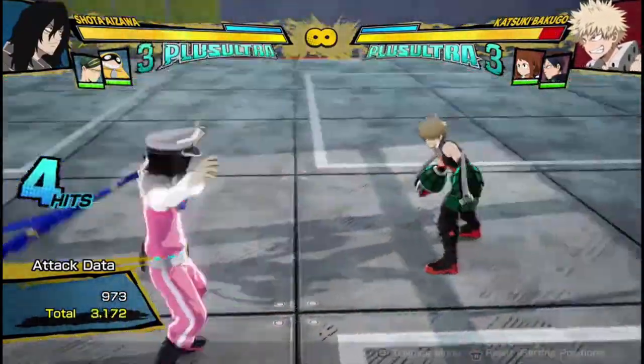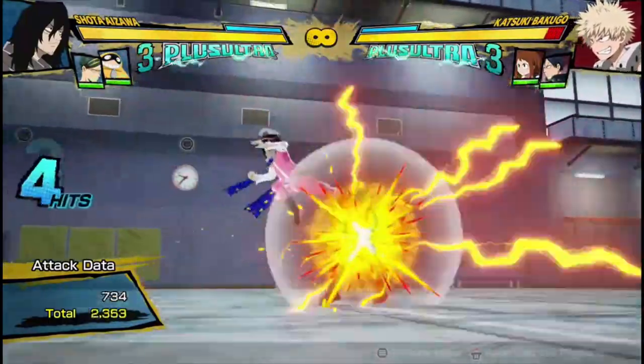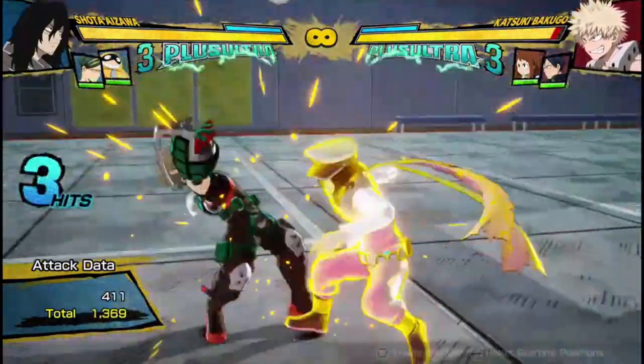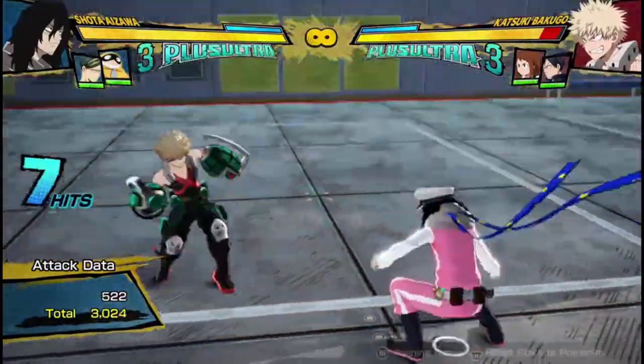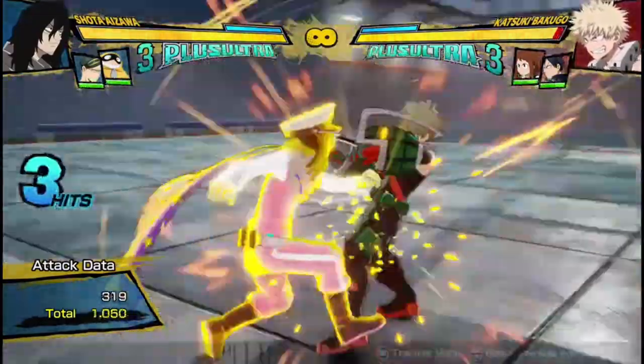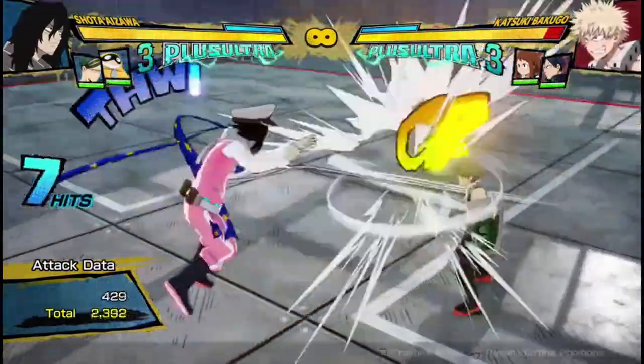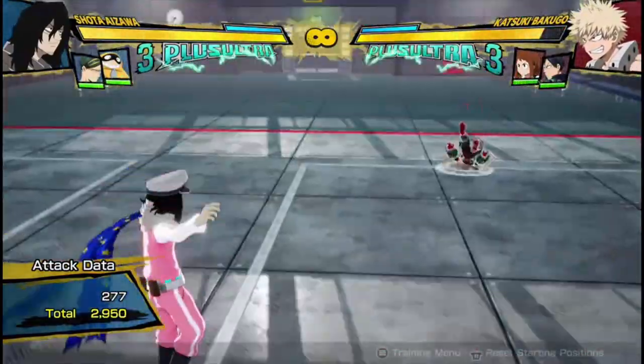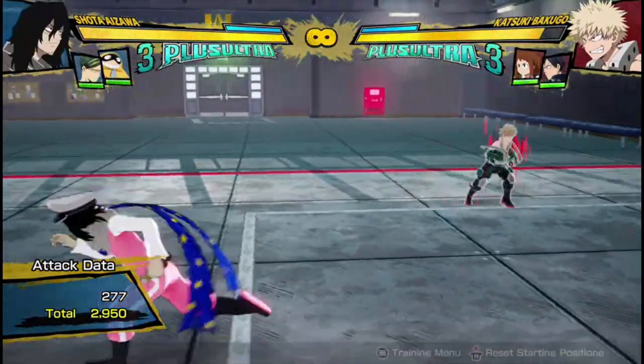His armor attack is pretty decent — you use it for combos in certain situations where your regular combo would drop in some way, which I'll explain later. It does 3 hits, decent damage, and can be cancelled into any of his quirk buttons.